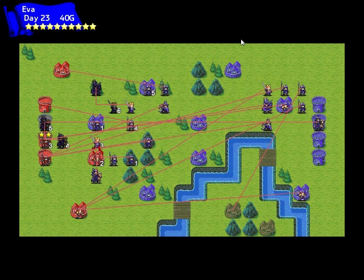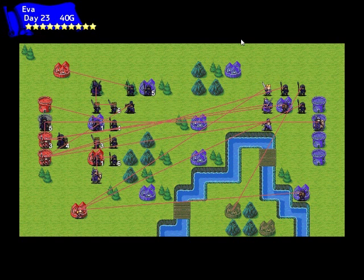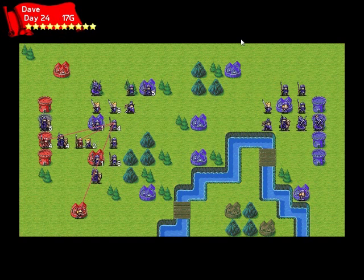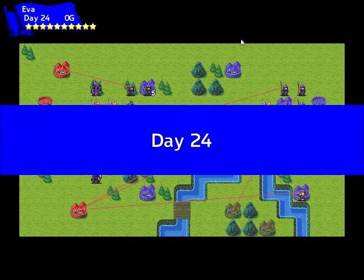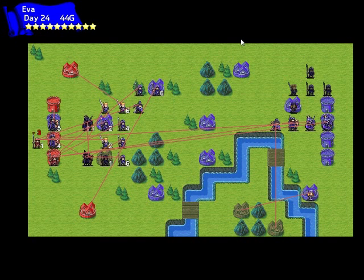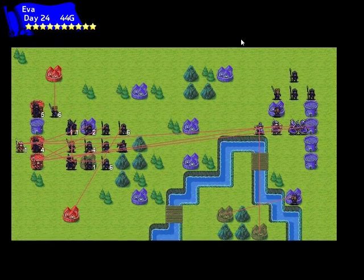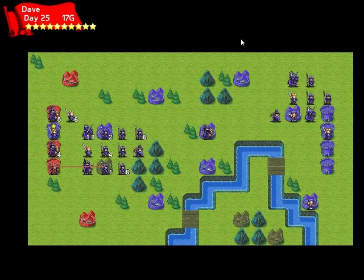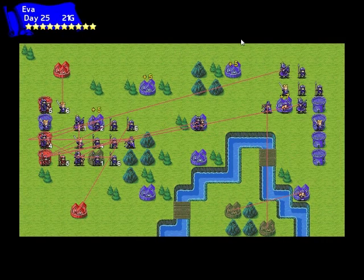Blue is capturing red's houses — something it can get on turn 2 really easily. And now it just got one of the castles. It's basically like the players got switched — the blue player is doing what the red player was doing in the first few videos, and the red player doing the opposite.